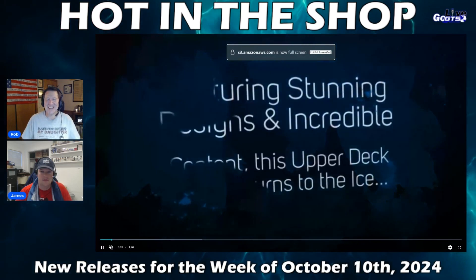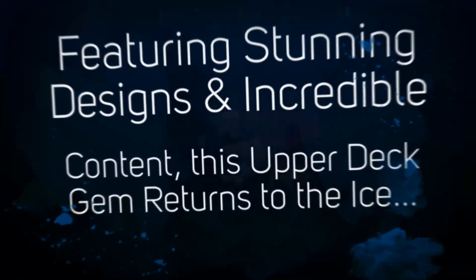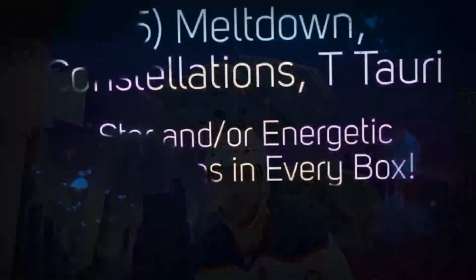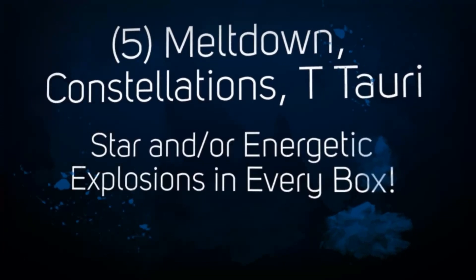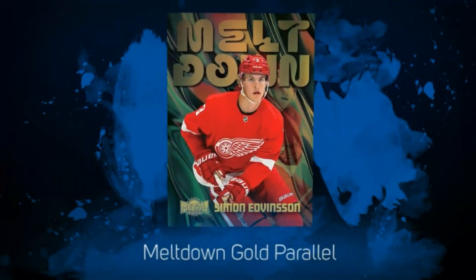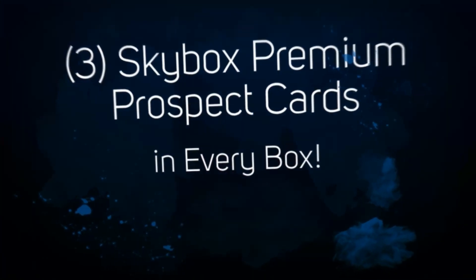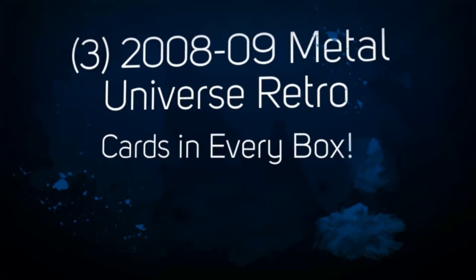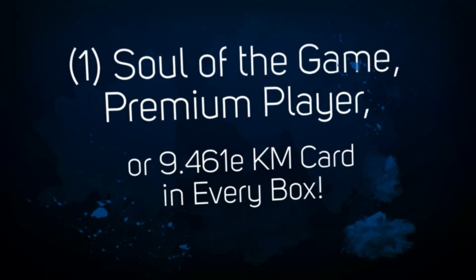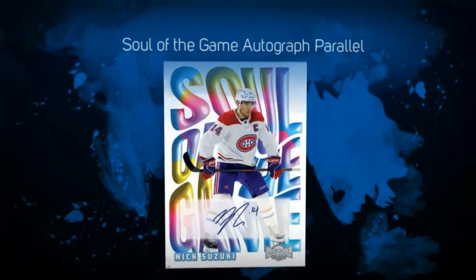Skybox Metal Universe NHL hockey cards, which has 14 insert cards in every box, a truly unique, one-of-a-kind brand returns, and is once again loaded with all the eclectic inserts and technology that make this product a collector favorite. Look for five Meltdown, Constellation, Terari Star, or Energetic Explosions, three Skybox Premium Prospects, three 08-09 Metal Universe Retros, one Soul of the Game, Premium Player, or 9.46-kilometer card, plus a numbered insert and a Z-Force card.